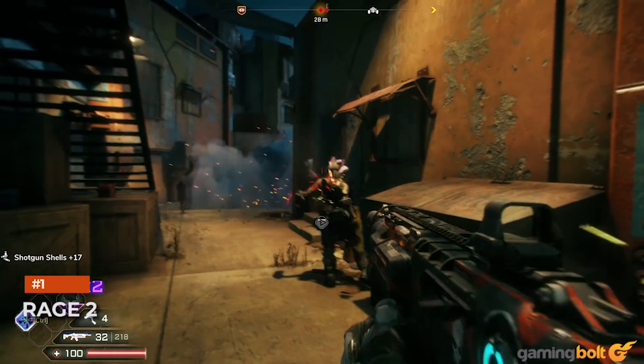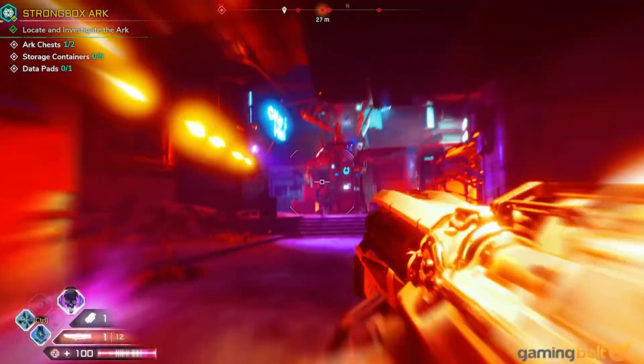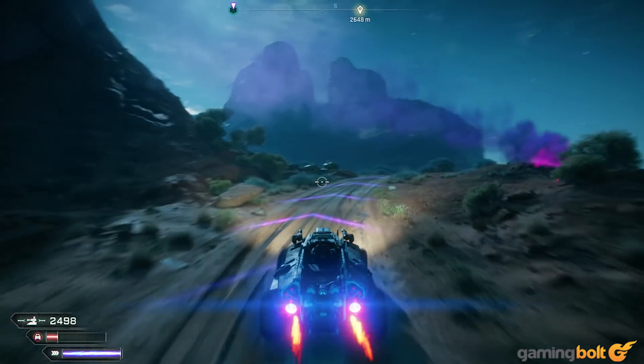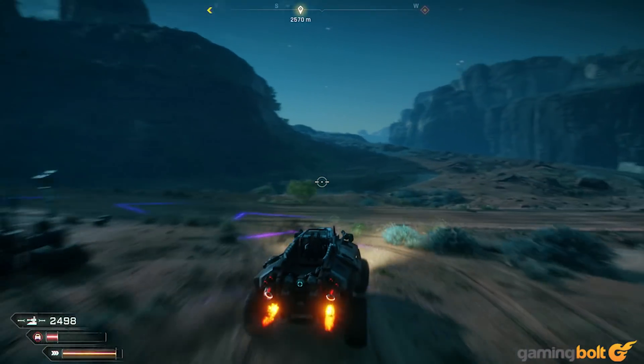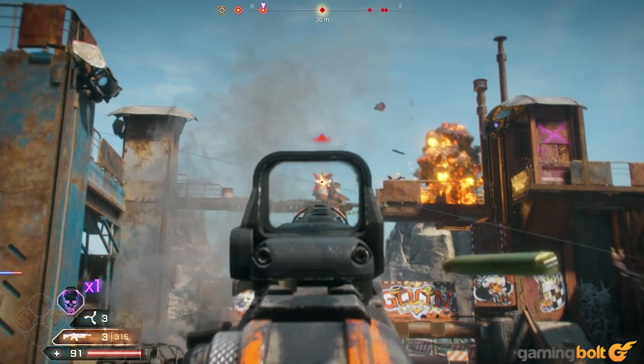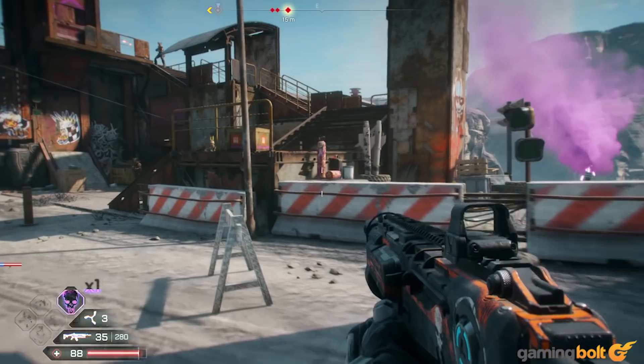Rage 2. Built on Avalanche Studios' Apex Engine and packing the punch of an id Software shooter, Rage 2 is a flawed but hellishly fun game. It is also a visual treat, boasting a lot more flair and visual variety than its predecessor, and supported by the tech to back up its creative ambitions. Rage 2 looks constantly impressive and explosive.